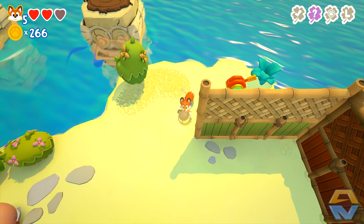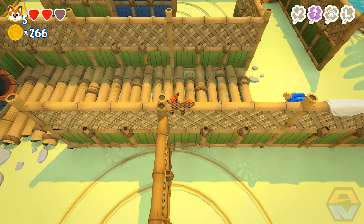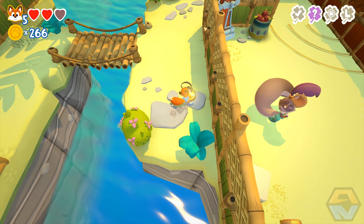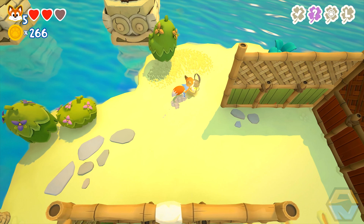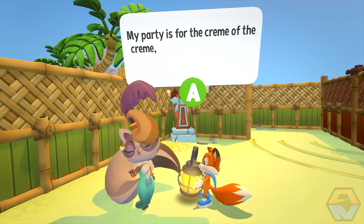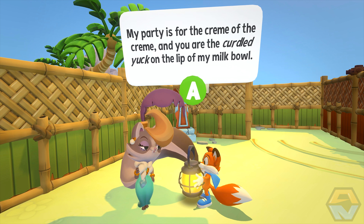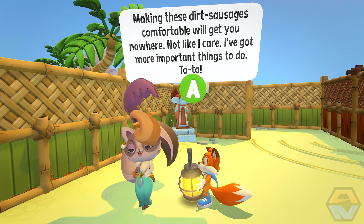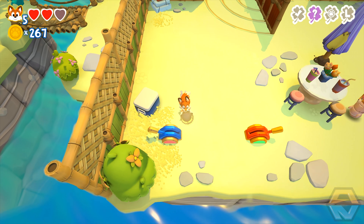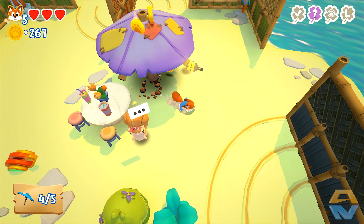Let's head back over this way. Anything over this way? Where is this... pack it up. Anything down this way? Nope. We've got Lady Meowmalade sitting there waiting for us. Lady Meowmalade says: 'Why are you still here, darling? My party is for the crème de la crème and you are the curdled yuck on the lip of my milk bowl. Making these dirt sausages comfortable will get you nowhere. Not like I care - I've got more important things to do.' We've got another one. Four of five. Now I think we're all the way out here on the edge.